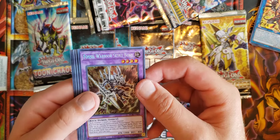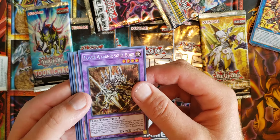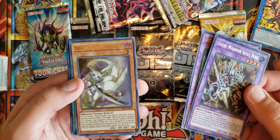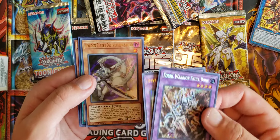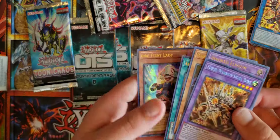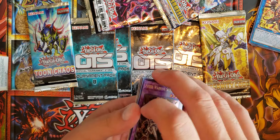Fossil Warrior Skullbone — not the big guy. Invoked, Dragon Buster Destruction Sword. Never mad when I see him, unless it's against me. Appliancer, Fire Plant Lady. I'm gonna have to sell her.